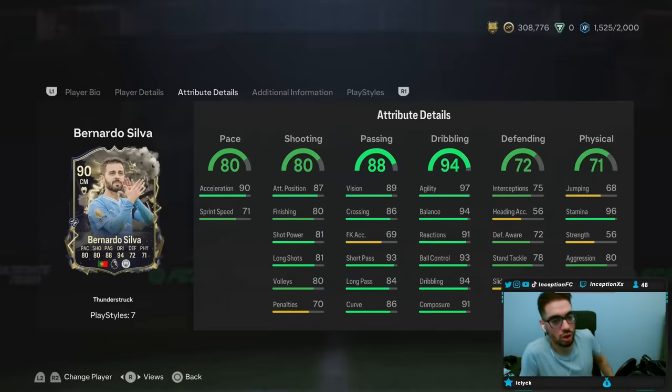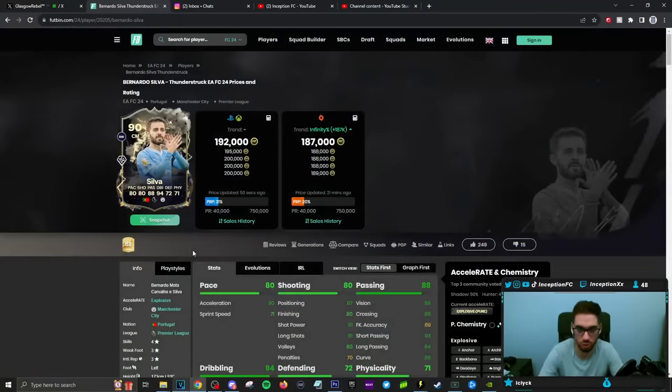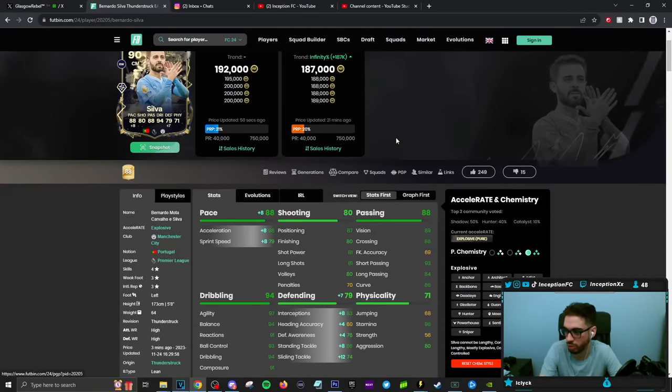In-game attributes, the card is formatted like this. For most people, they're probably going to be giving him a Hunter chemistry style. But you could also give him a Shadow chemistry style — it's not necessarily a bad decision if you want to go in that direction, because on the Shadow chemistry style he's going to have better defensive stats, better pace stats, and you can use him as an all-rounded midfielder.